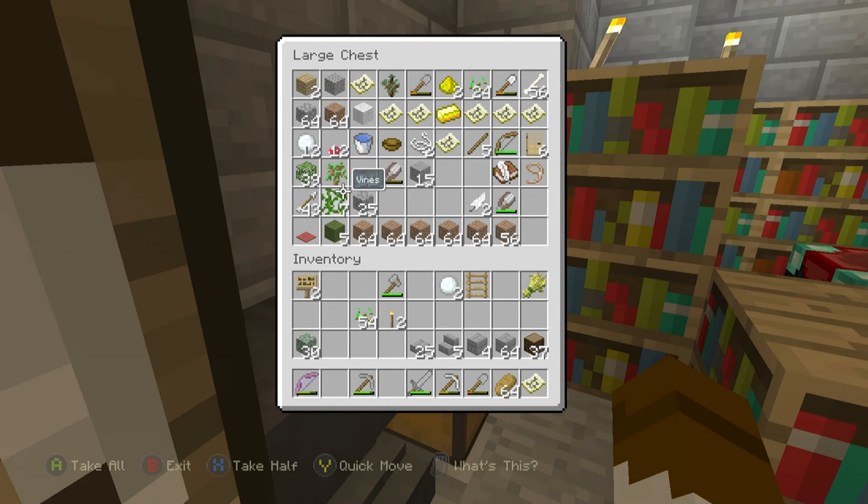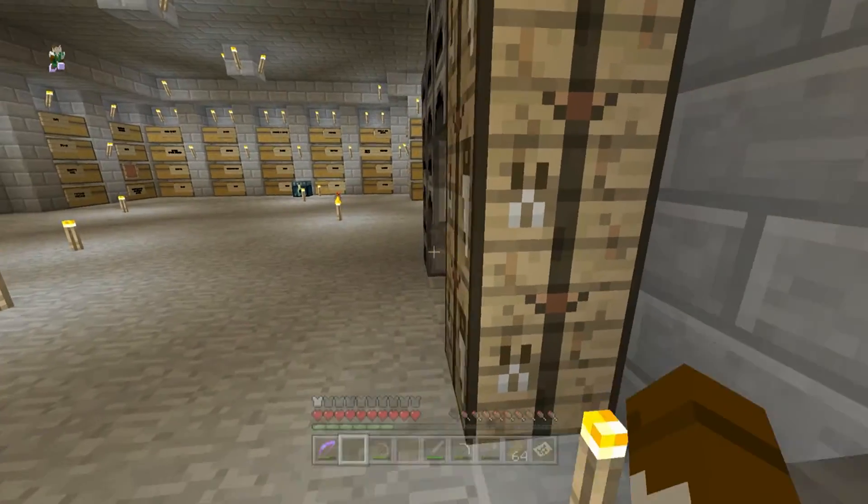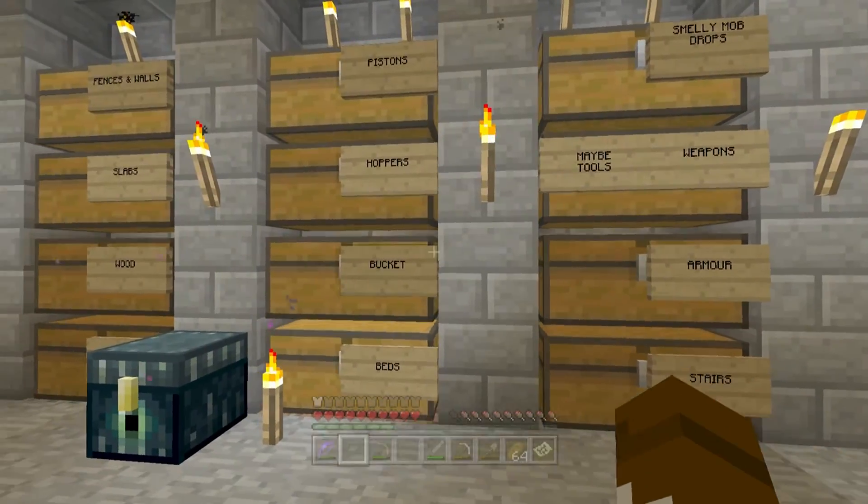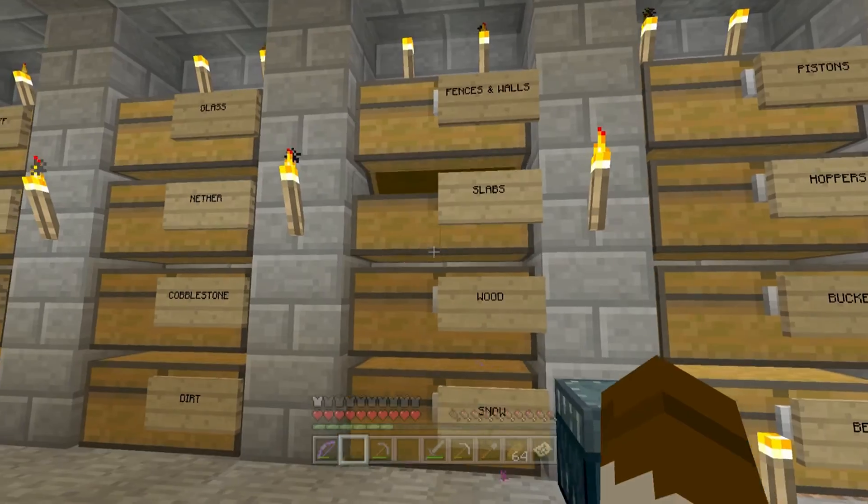So that's that there. I need to get these arrows in case we see any baddies. Is there anything else? Alright, that's loads. But we do need to get some sandstone as well, some sand. I think we can gather some sand in today's episode.